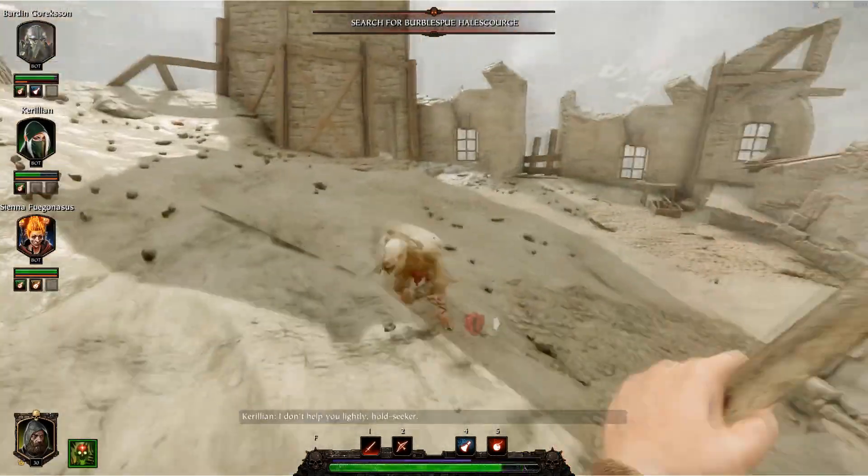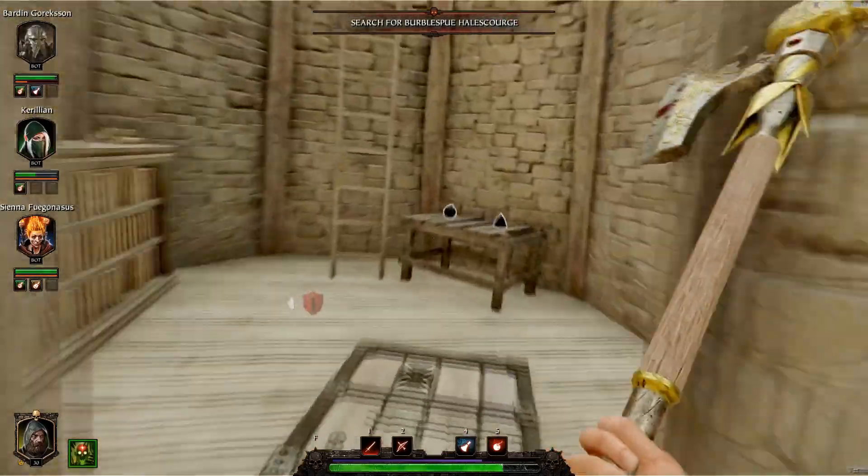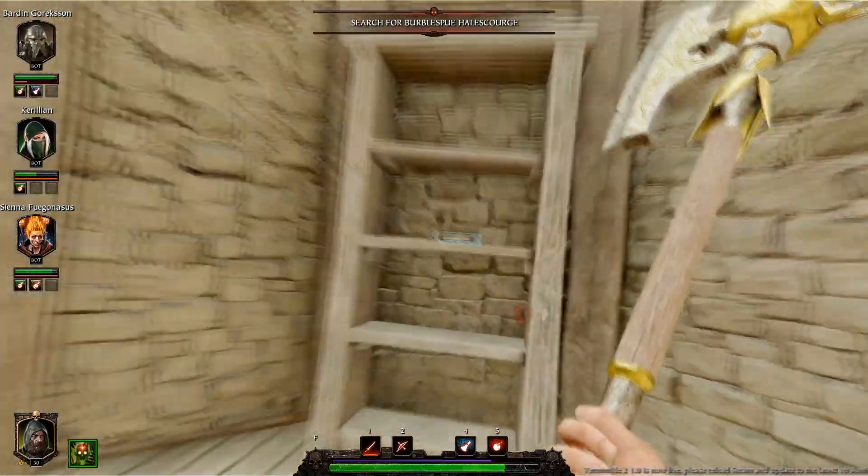For your third tome you're gonna want to head up to this wizard tower type situation here — it's only about 20 seconds away from the first grim, so nice and close together. You're gonna head up this ladder here and it's just gonna be sitting on the shelf waiting for you to pick it up.